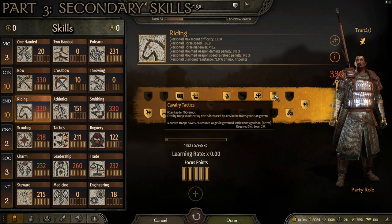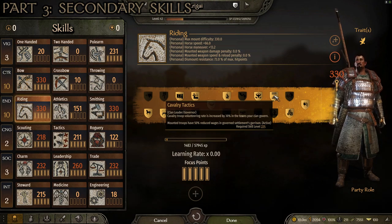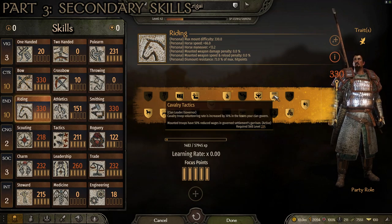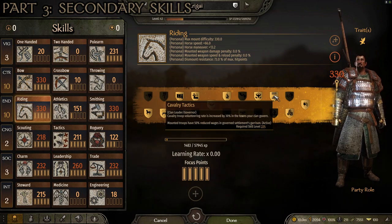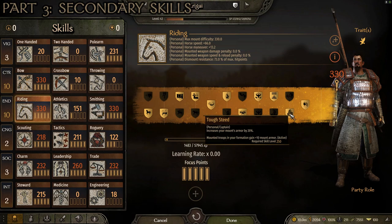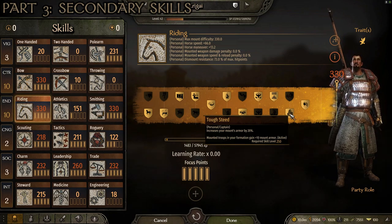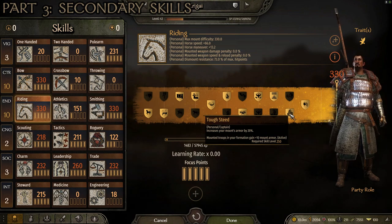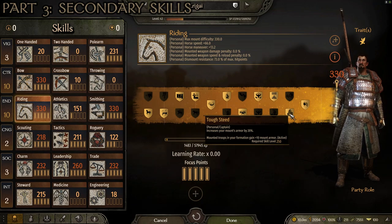At level 225 for Riding, Cavalry Tactics increases cavalry troop volunteering rate by 30% in towns your clan governs and mounted troops have 50% reduced wages in governed settlements — making troops cheaper to maintain and recruit. At level 250, Tough Steed increases your mount's armor by 20%, helping prevent your horse from being killed out from under you. Those are all the Riding perks I recommend for a mounted archer.